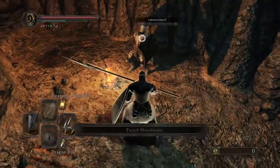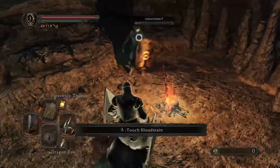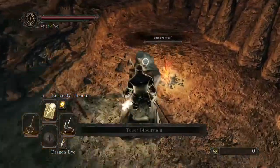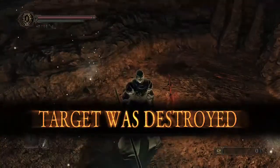Here we are at No Man's Wharf. I get a jumping attack on him and I'm looking for a guard break. But instead of the guard break, I drop some heavenly thunder on him and put him away right there.